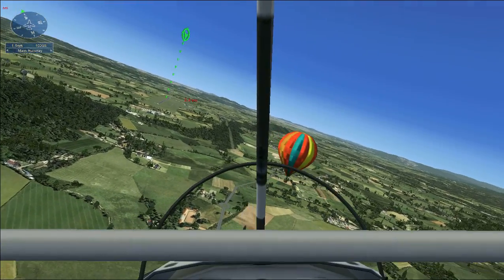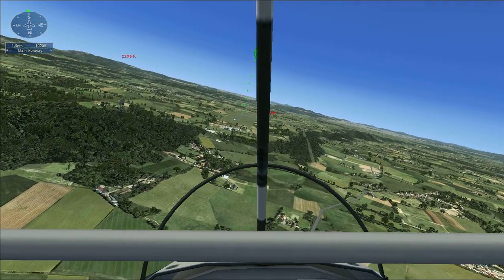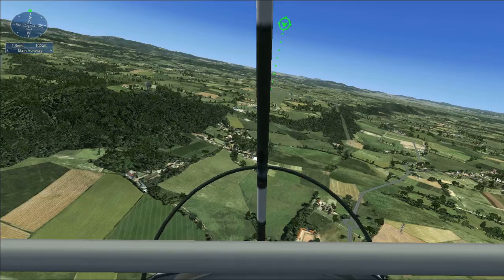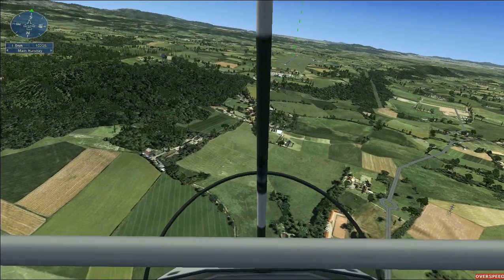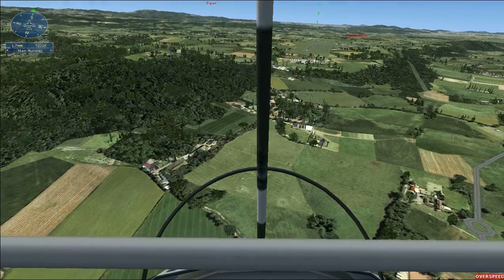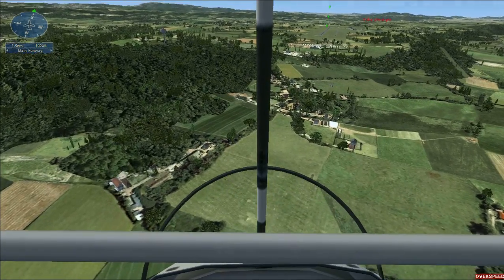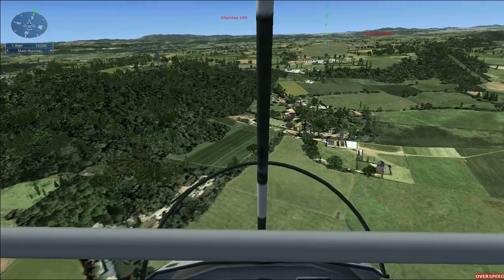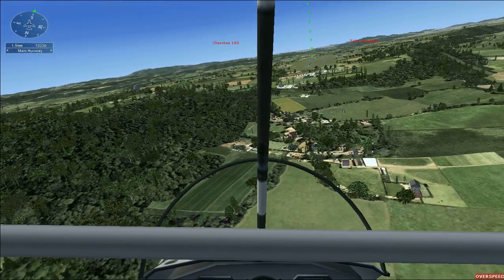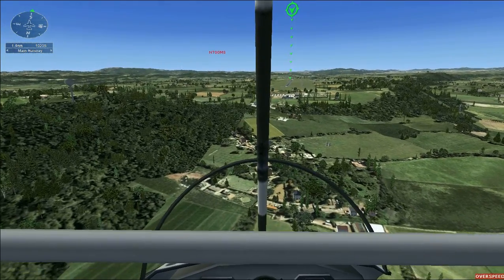You've flown near all the balloons. Congratulations! Now it's time to turn back and land at the airport. Since the wind is calm, you can approach the airport from any direction. The mission compass and mission pointer have moved to show you where the airport is. This airport has two small grass strips and one long concrete runway. For an extra challenge, feel free to land on one of the grass strips.